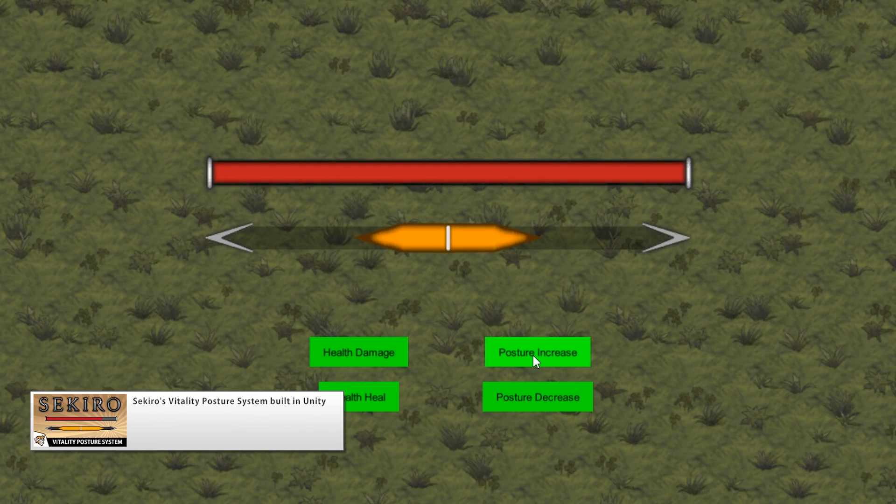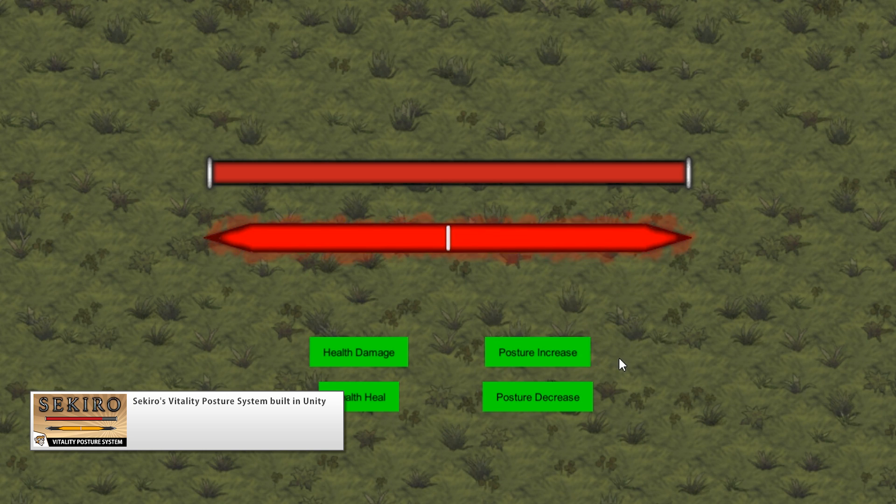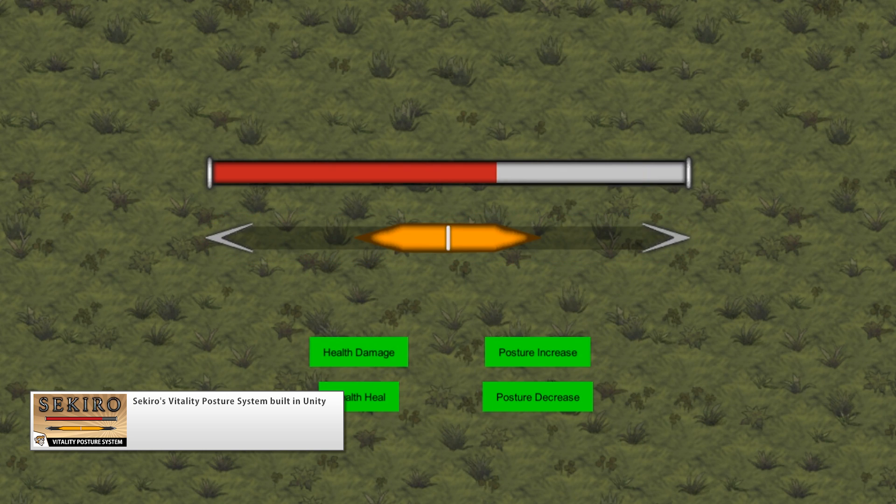There was a video creating the Vitality and Posture system from Sekiro: Shadows Die Twice. This is a really interesting system in the game, in that you have essentially two health bars that work in different ways. You have the health bar, which is pretty normal — it goes down with damage and goes up with healing. There's also a nice effect to show the amount of damage the player took in the last hit.